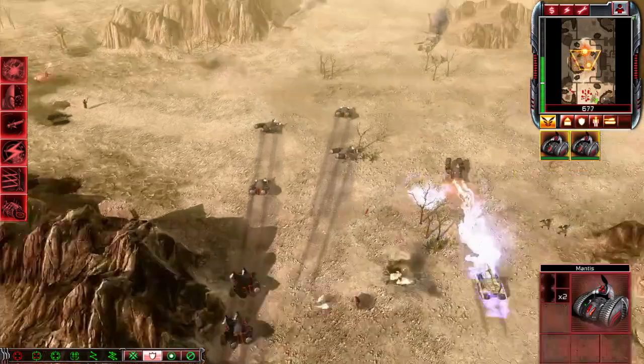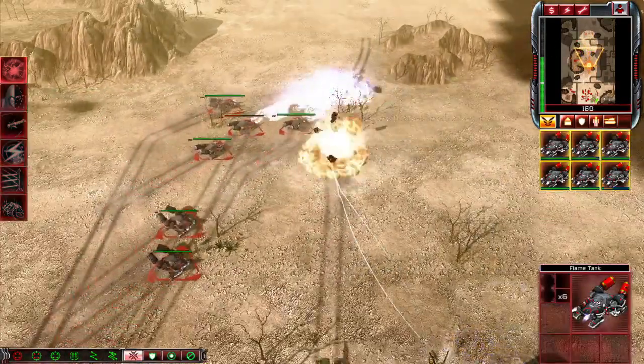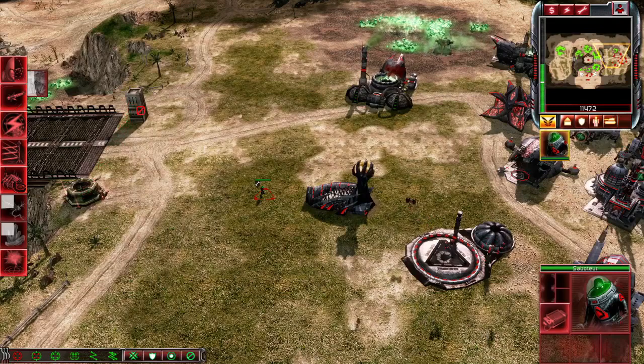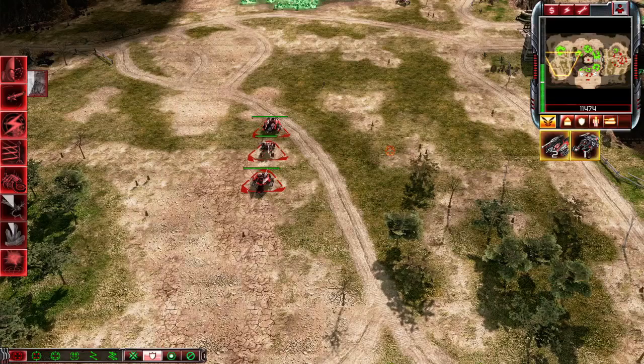Your units are how you conquer on the battlefield, but are only as good as you let them be. Some units have special abilities, and others have multiple. To activate the first ability, press CTRL and A; the second, CTRL and S; the third, CTRL and D; the fourth, CTRL and F. Sometimes your units might not want to attack certain things, but you can get around that with CTRL.